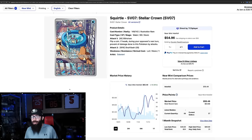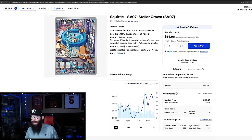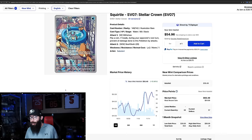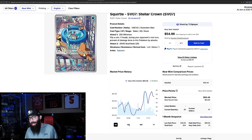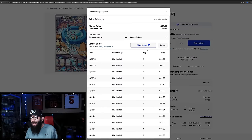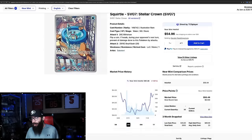Then we have the Squirtle from Stellar Crown as well. It's nice to see some cards from that set doing well. Not as massive gains as some of the other cards, but 13% in the past month is pretty decent. On the three-month chart, pre-release was around $52. This card went as low as $38 and it's up around $50 now, with last solds being $54, then $40, $44. But there's an $84 in there that I don't know where that came from. 88 copies currently available on TCG Player.